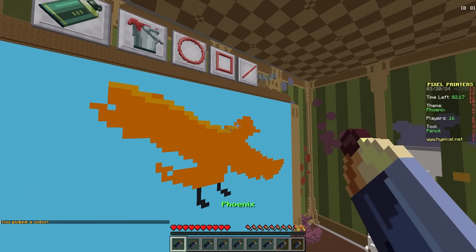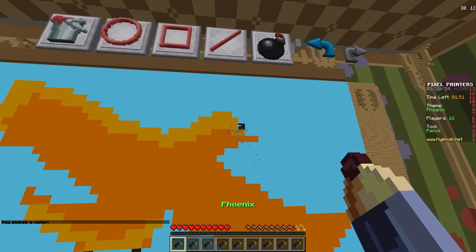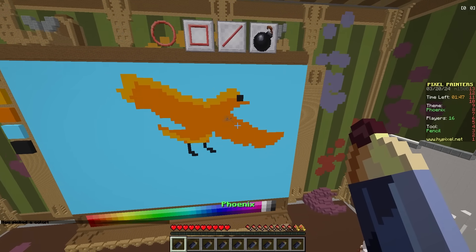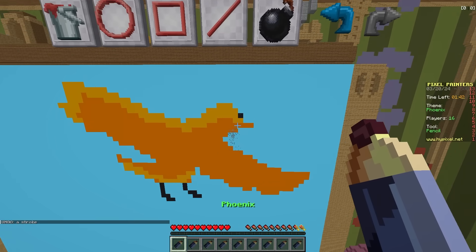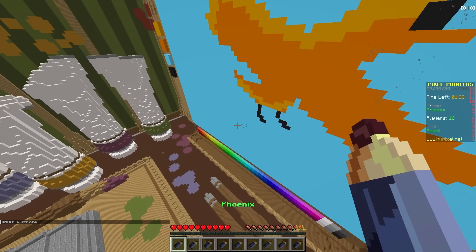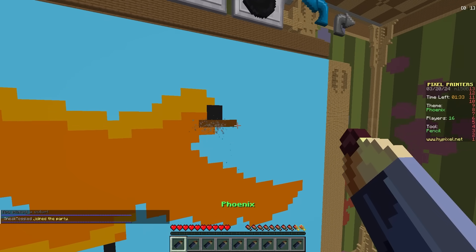I like how accurate this pencil is. Now we gotta add a face and then make the wings look good too. So let's grab some black and color in an eyeball right there. Is that too big of an eyeball? Let me try and undo that. That eyeball's too small now - never mind, we'll just keep the big one. Oh boy, this looks terrible. Mine's pretty bad. Mine doesn't look that good either. Who picks Phoenix as the prompt?